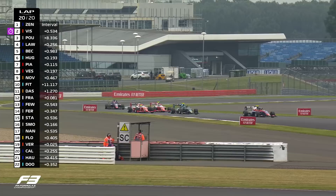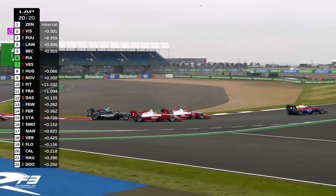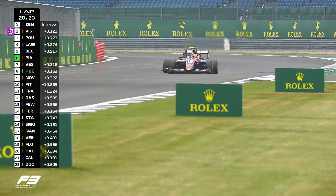That gives a big opportunity to Oscar Piastri to sweep to the inside of turn three — that's what he's trying to do. Hughes is going to try and squeeze him, but Oscar Piastri is through and up to sixth place. He's not the only one going through — Vesti also goes past Hughes and up to seventh place.